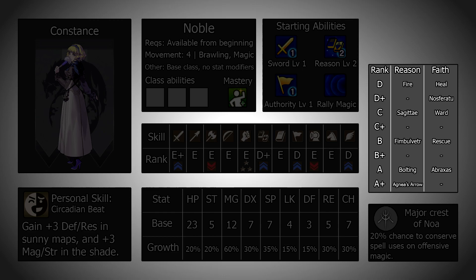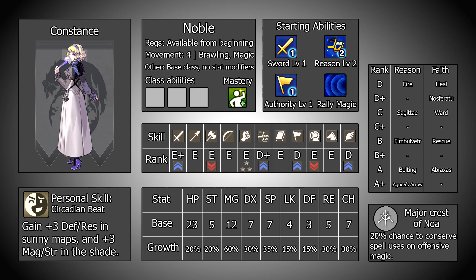Since Constance is primarily a magic oriented unit, her spell list is going to be incredibly important to her playstyle and how good she is. Constance's reason list is black magic based, as opposed to dark magic. Personally I usually prefer the alternative, but as far as black magic goes, Constance is one of the better users. One key theme of Constance's spells is their consistent high damage output, with access to Thimble, Vetra, and Agonir's Arrow in the reason tree, and Abraxas in the faith tree. Whilst these don't offer as much damage as some of the dark magic spells, they are pretty big hitters.